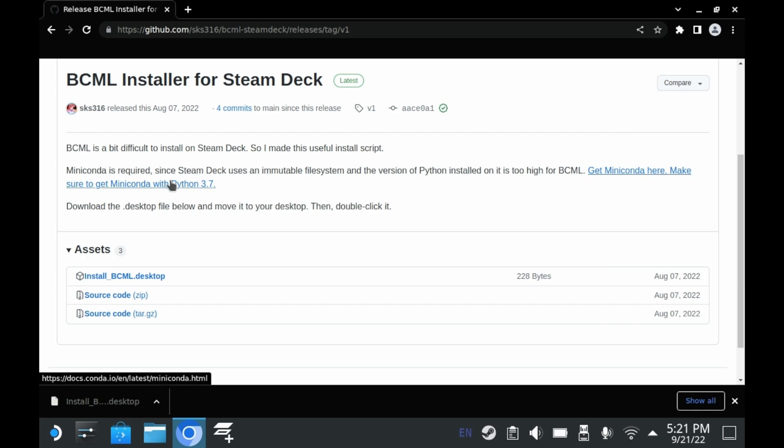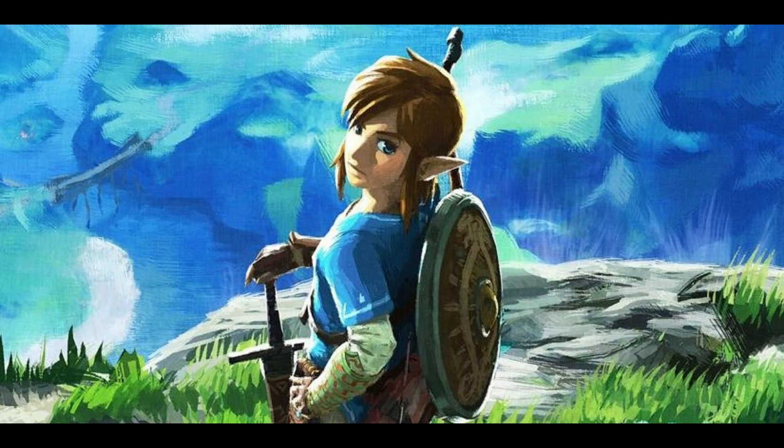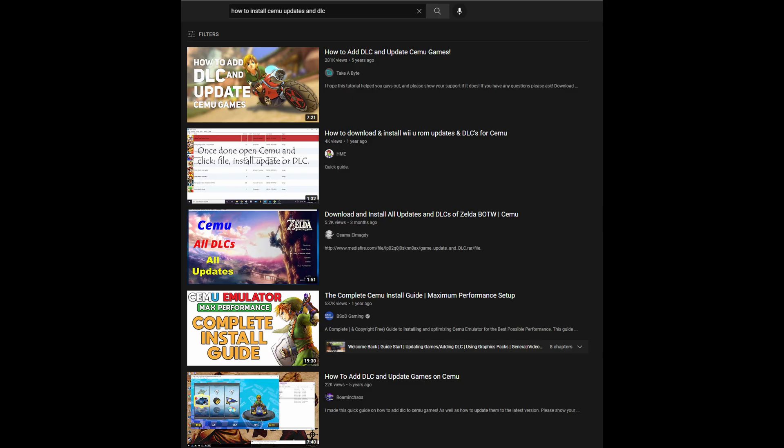First things first, you will need a copy of Breath of the Wild. For the purposes of this video, we're going to be covering the Wii U version of Breath of the Wild. You will also need the update and DLC as well. To future-proof yourself, you'll need a method to decrypt all of the game files, including the game itself and the DLC and update. You can find that online.